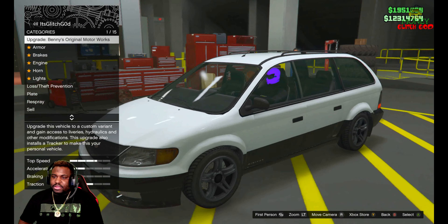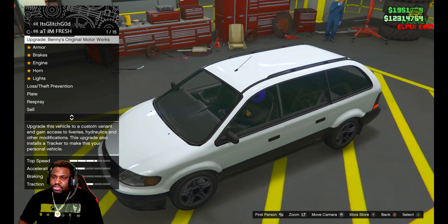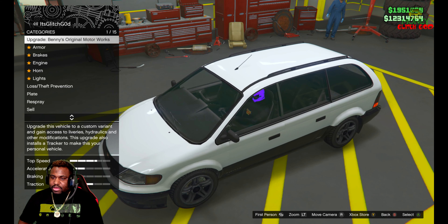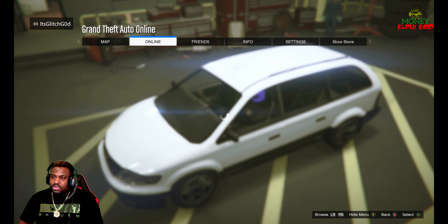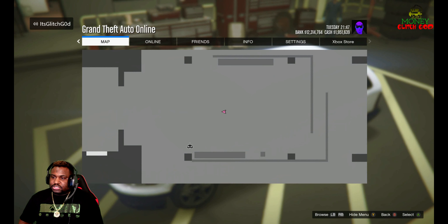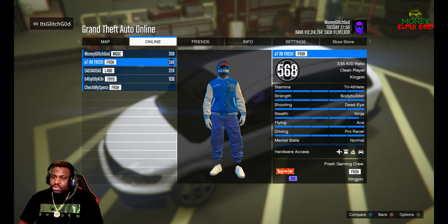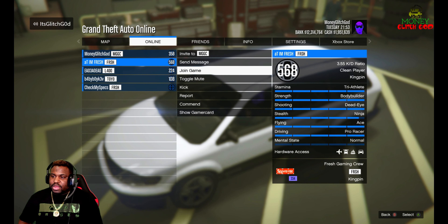Now you hover over Upgrade to Benny's Vehicle. Then you hit Start, go to Online, Players, and then you go to your friend that's in the job. At I'm Fresh with his main character is in there, so when I hit Join Game I'll get one alert right now.